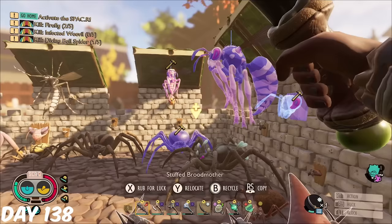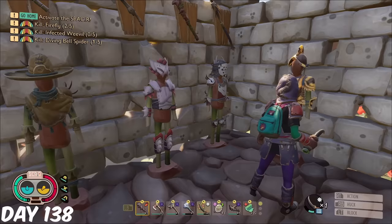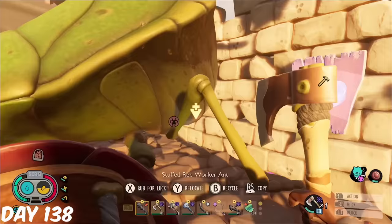Finally, back home with all my loot, I was able to complete a bunch more stuffed bugs with the resources collected from the moths and green shield bug. I also made the wasp helmet and chest plate and added them to an armor stand — I was too broke to make the leggings. I took on one more green shield bug, giving me the parts I needed to finish the stuffed version and the trophy.